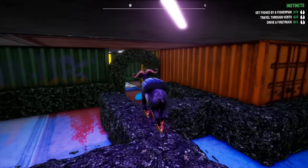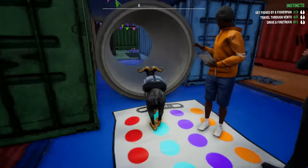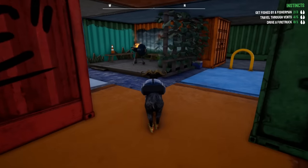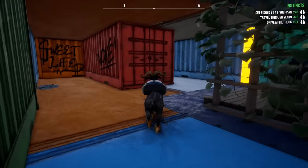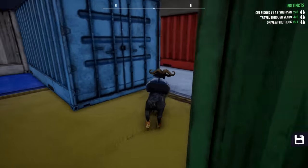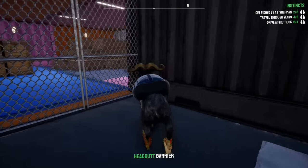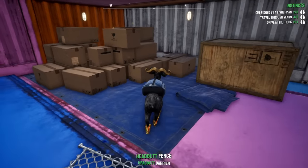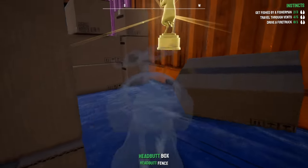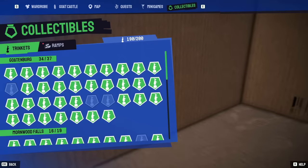I am so lost, I have no idea how to get out. Hello, where am I? There's a barbecue grill down here. I'm so confused, I'm so lost — help me, please! I'm gonna die down here! Wait, you've got to be kidding me — there are two down here! That's all the downtown trinkets — we only have 10 more to go.